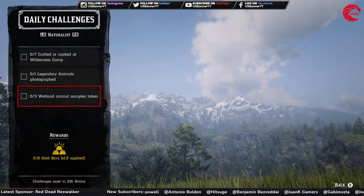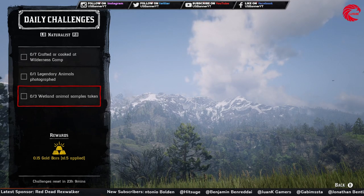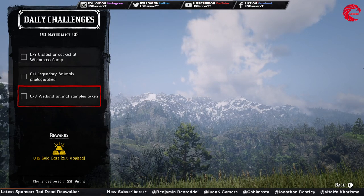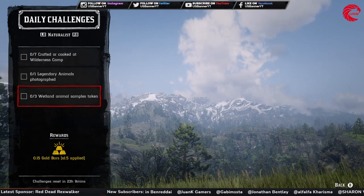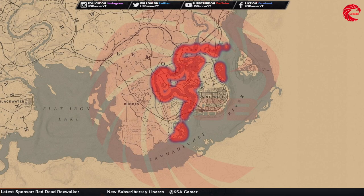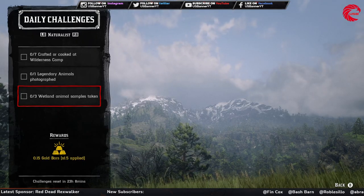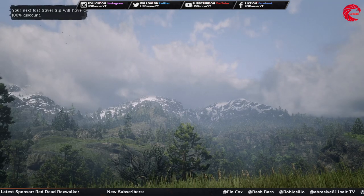Then you have to take three white wetland animal samples. I prefer going with alligators — here is the location for alligators. You can go to this location, first travel to Lagras, and take three samples from the alligators, because alligators are wetland animals. Hopefully this video helped you out to do your daily challenges!